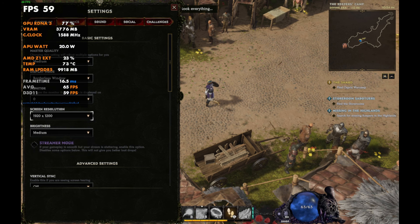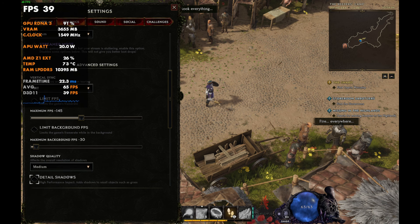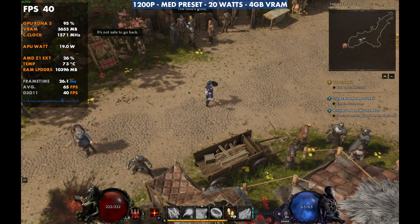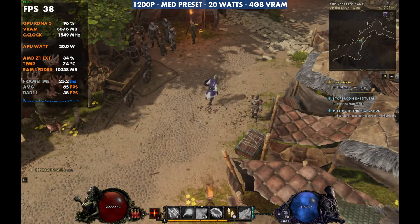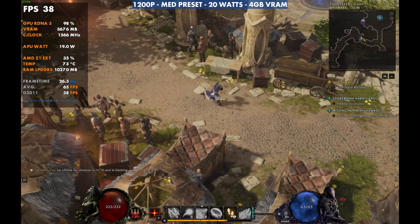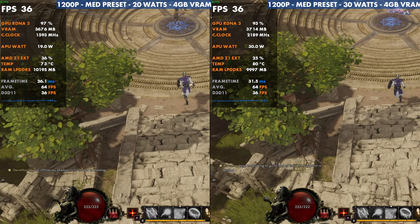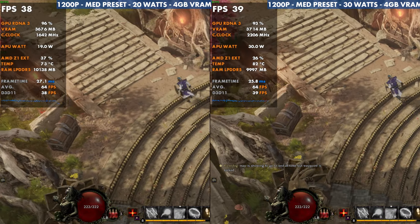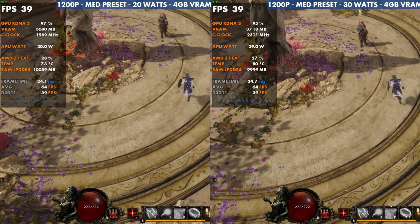Now let's switch over to 1200p, because this is where we lose a lot of performance. This game doesn't have FSR or anything to really help us out — TAA is really the way to go here. At 1200p, medium preset, 20 watts, we're more like 40 FPS instead of 60 to 70 like we were at 800p. Even though this game doesn't need really high FPS, I could see that later on this could be an issue. Testing 30 watts versus 20 in numerous areas, there's really not much difference or gains here — being at that resolution kind of kills the opportunity to get more performance.